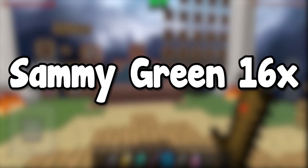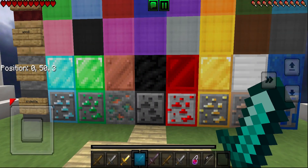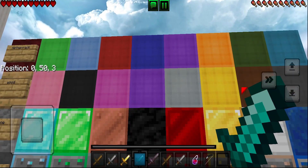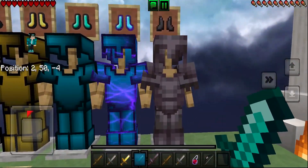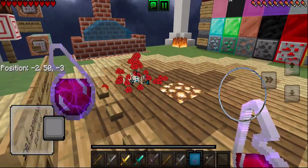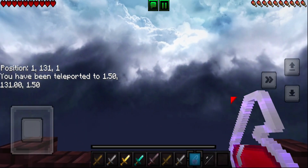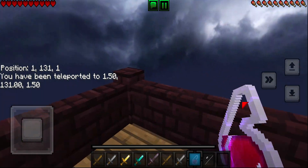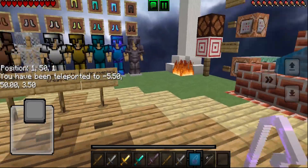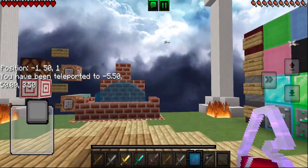Next up, we have the Sammy Green 16x PvP pack. When you load into this pack, you'll notice that we get brand new highlighted ores, which can definitely help us out in survival mode. We also do have new textures to the wool, which I absolutely love. Here is how all of the armors look and how the potion particles look — pretty sick. The sky looks pretty cool with some nice photorealistic clouds, although they're made to be a little bit darker, so it kind of looks like we're in a storm. We actually do get a lot simpler texture, so it is gonna make your game run faster.